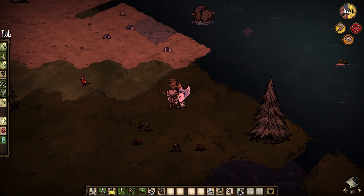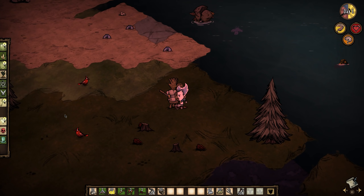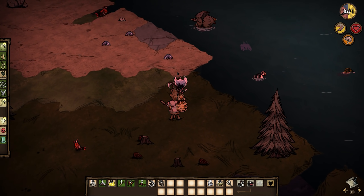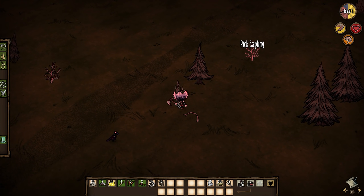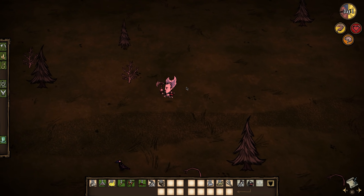These crafting stations unlock new item recipes and once you prototype something you can craft it any time, no station needed. But for now let's place our science machine down. The first thing you want to craft is a backpack which takes up your body slot and adds eight extra inventory spaces. And before we go into a crafting frenzy make sure that you keep two twigs and two grass in your inventory for a torch. Otherwise this will become an unseated any percent death speedrun once night falls.